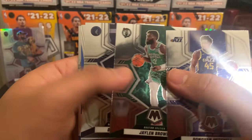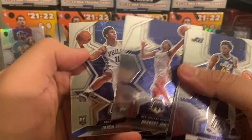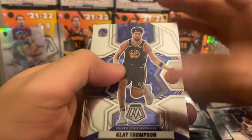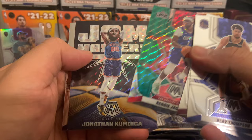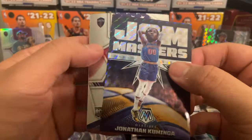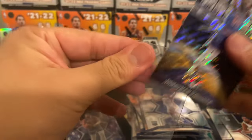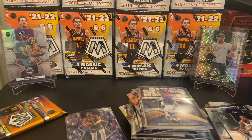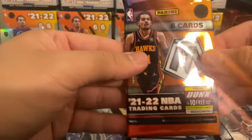Donovan Mitchell, Jalen Brown, D'Lo, Paul George. Bang insert Herb Jones and a Jayden Springer. Clay, Lauri Markkanen, Jaden McDaniels, Reggie Jackson, Jonathan Kuminga on Jam Masters and Evan Mobley on the National Pride. These Jam Masters are like super thick — very clean. Jonathan Kuminga and we'll sleeve up this base Mobley as well.